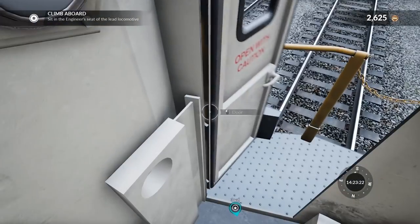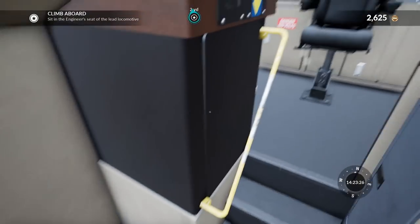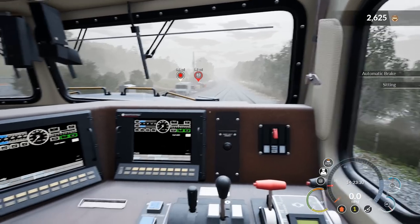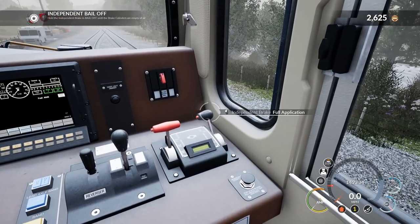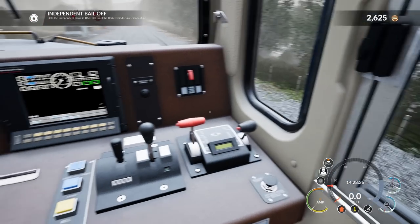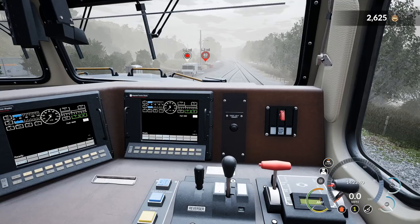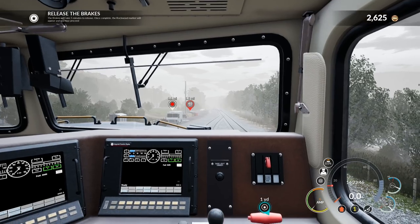I think the devs will have to work on that one a little bit — that's the only one that's really a pain. Into the seat we go, and we should be ready to rock now. So independent bail off — we'll pull her all the way back to bail off. I think we need to wait five minutes for the brakes to charge up, but the brakes will take five minutes to release. Once complete, the Rockwood marker will appear and you may proceed.